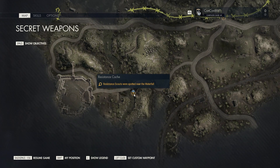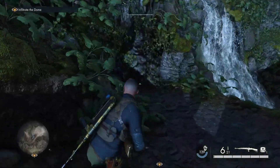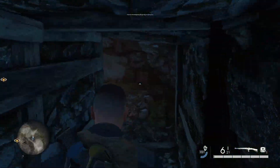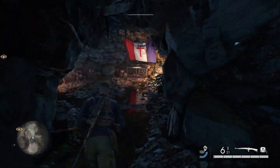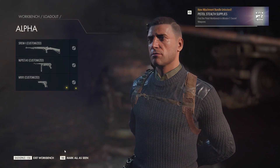Then we're going to progress over to the bridge towards the left side of that area. Just before you go on the bridge, go on the left by the waterfall, take a lift through this cave, and break open this wooden stuff. Go left and you'll see this is where the pistol workbench is located, so go ahead and collect that.